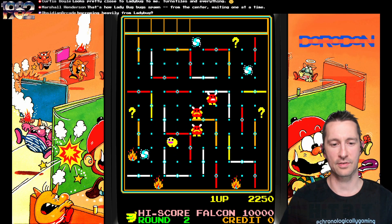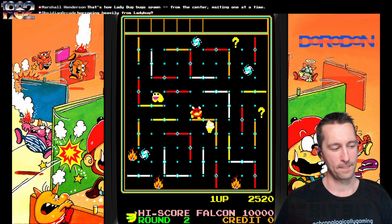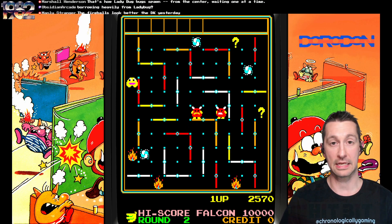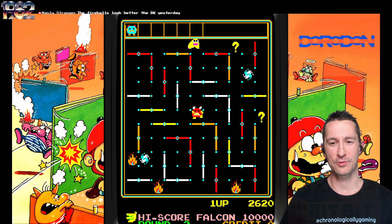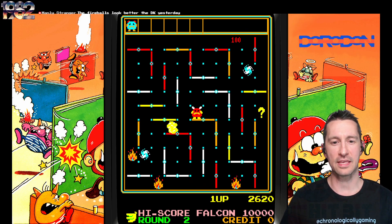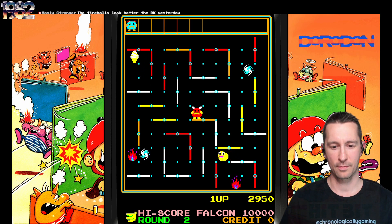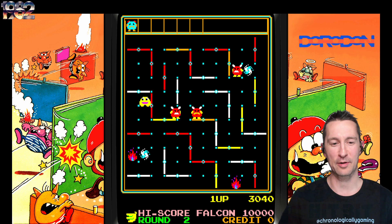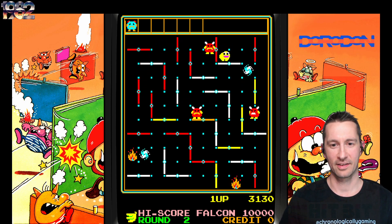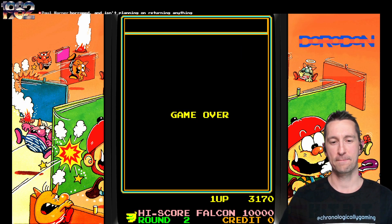Now we're switching it up — it doesn't just change to white. I really love the swirling vortex of tornadoes. It makes some of the different barriers spin, and if it hits the enemies in the way, it knocks them out. Cool power-up. You've also got fire to avoid on the side. It looks better than the Donkey Kong fireballs on the Intellivision.